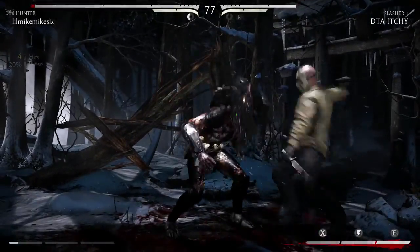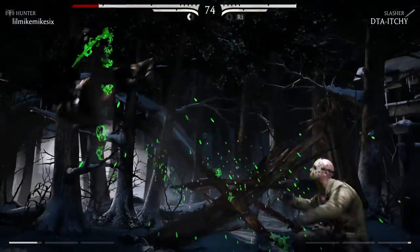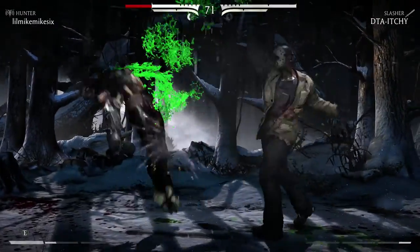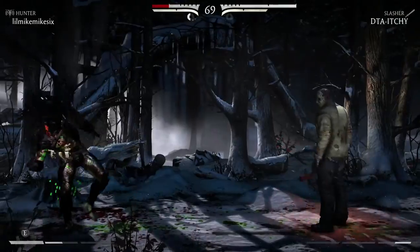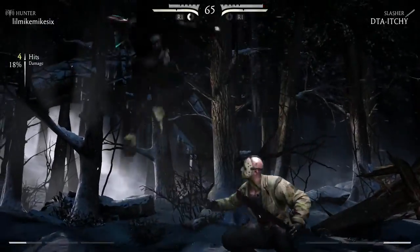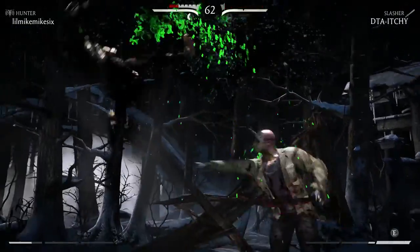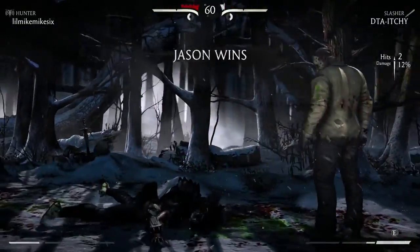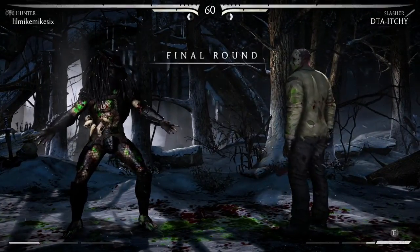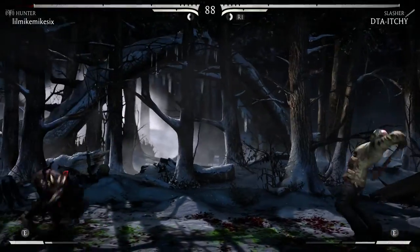Predator is so beast in the corner. I've figured out a way to just keep somebody in the corner and keep them from really doing anything. A lot of his moves almost feel like they're positive on block — every time I attack somebody it feels like I get to attack again because they can't really do anything with Predator unless I just stop attacking. Look at this — I lost right here because I was actually trying to do his brutality. I was allowing them to win so I could try to pull off the brutality.